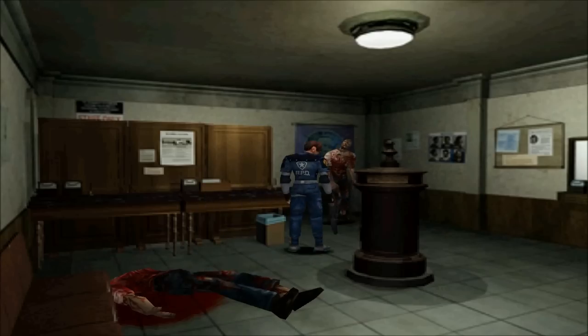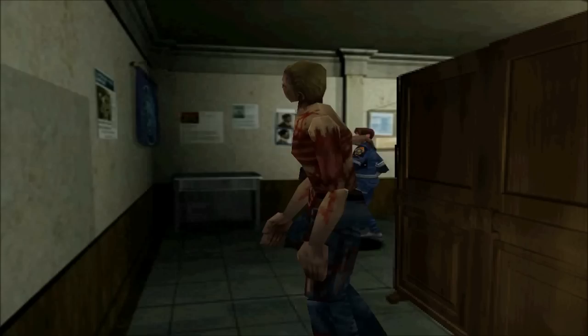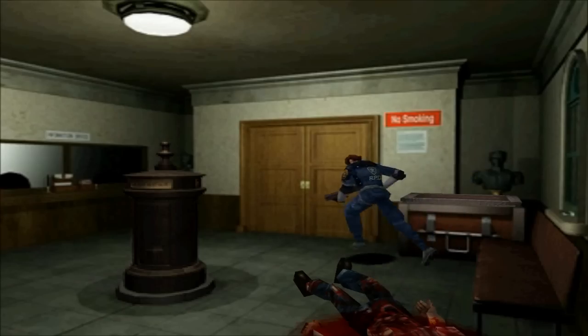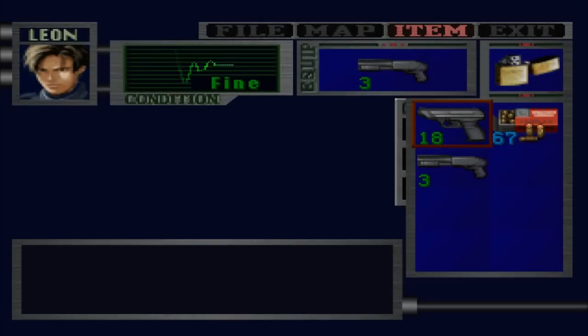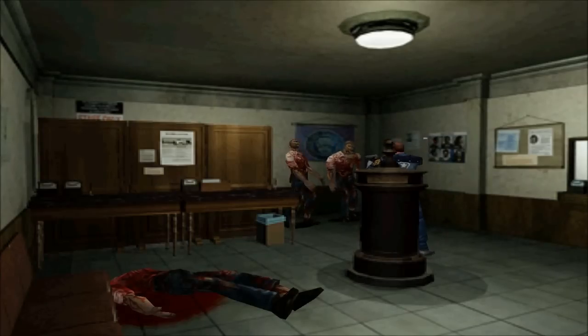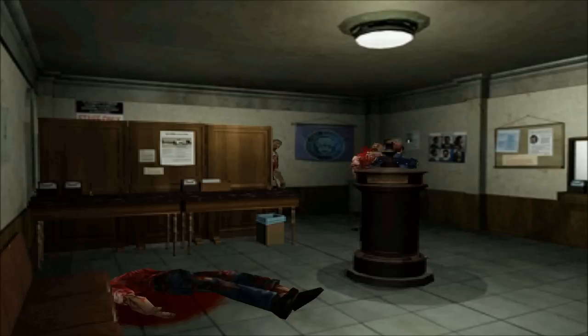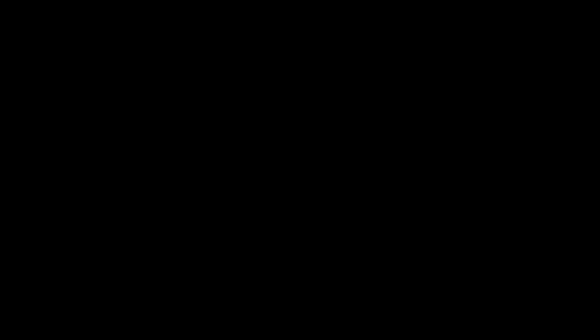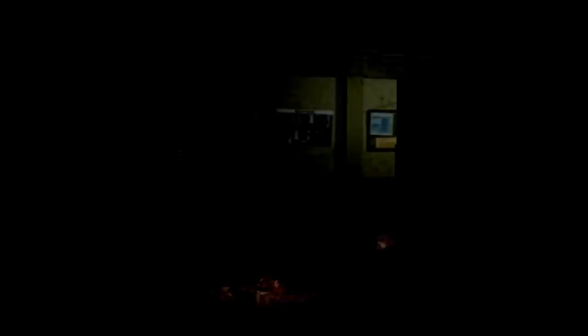These zombies are especially badly decomposed compared to other ones — you can see their skeletons. They remind me of the naked zombies at the end of the game in the lab in the Claire A scenario. Usually at this point in the game they just had the policemen. I didn't remember them looking that bad. There's a locked desk over there, but there's another desk that's going to be locked later on that I want to save my small key for, just in case I don't find another one. If I get two small keys, I'll come back and open this one as well.